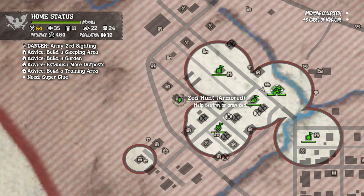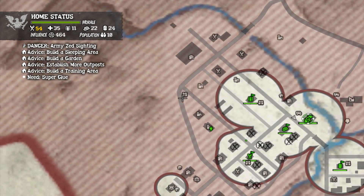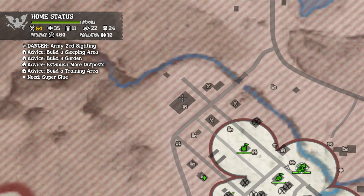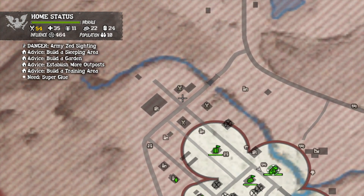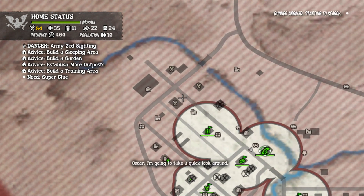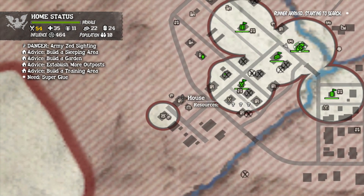I may make an outpost there and that will take up all of this, and it will stop anything from infesting here from coming down this bridge. Or I'll just make it this one - I have six outpost slots.